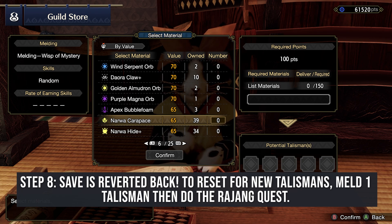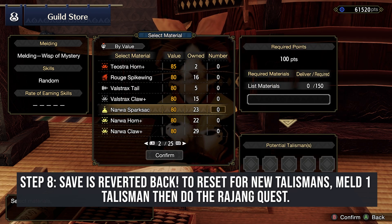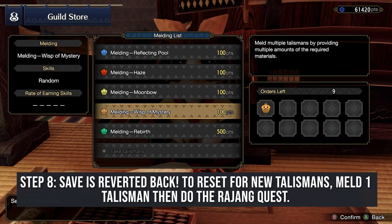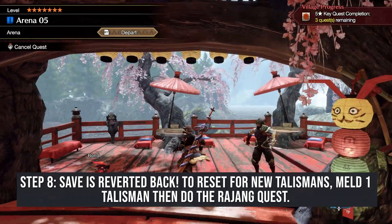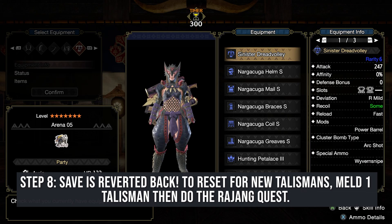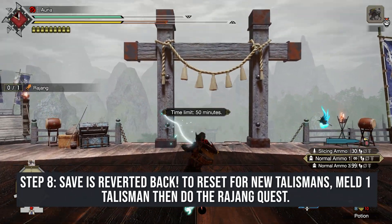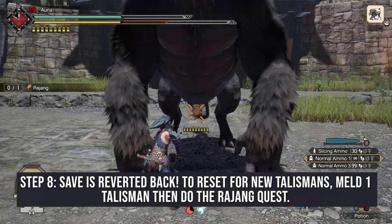To re-roll your talismans: if I were to just load up another 10 orders and do the Rajong thing and fail all the quests again, I would get the exact same talismans as last time. To reset the talisman counter so that you get new, different ones, what we're going to want to do is put in enough materials for just one meld, go fight Rajong and fail, then take our one talisman and reload. Once you reload the game, that makes it so that the next batch of talismans will be different.